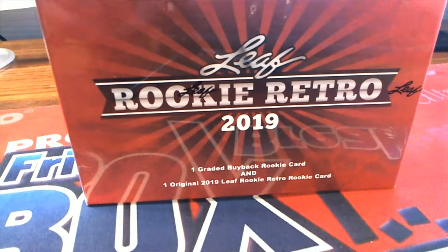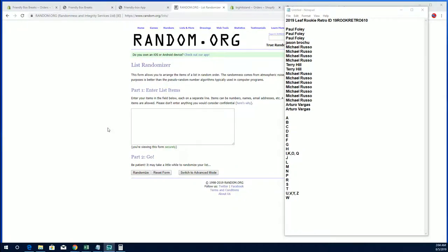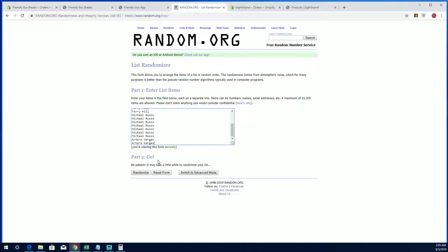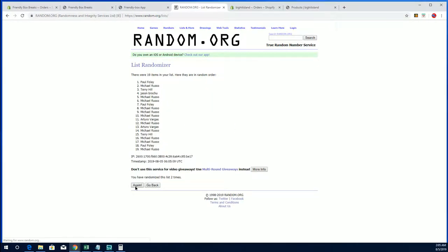Basically a two-day journey - 2019 Leaf Rookie Retro, this is number 610. Look out, all right Paul F down. To our terror we got 19 clicks, guys' names and letters, seven times each - Michael R to Michael R.